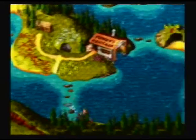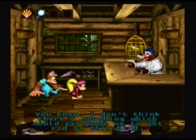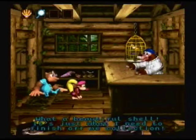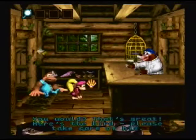Now our next stop is Lake Orangatanga, and now we're at Barnacles Island. Hello there. Barnacles is me name and I've set up home here to build me shell collection. What a beautiful shell — it's just what I need to finish off me collection. Here's the bird. Please take care of him. That bird is actually another banana bird. Let's get out of here.